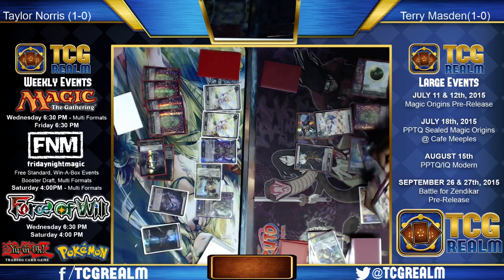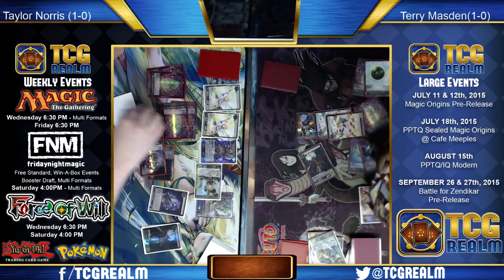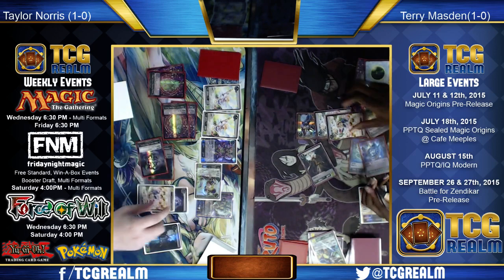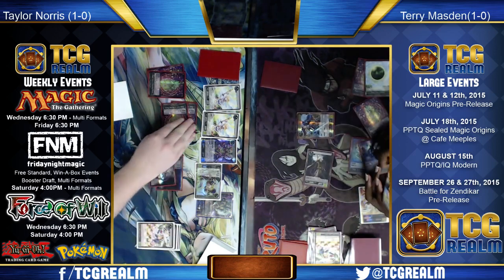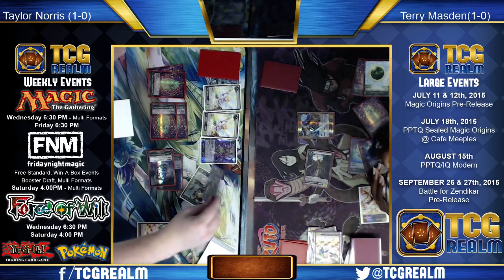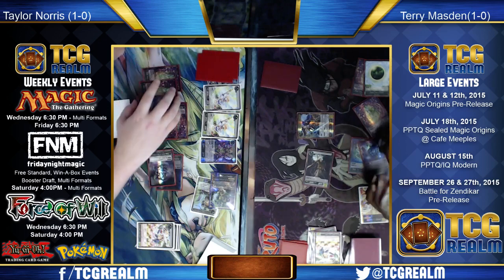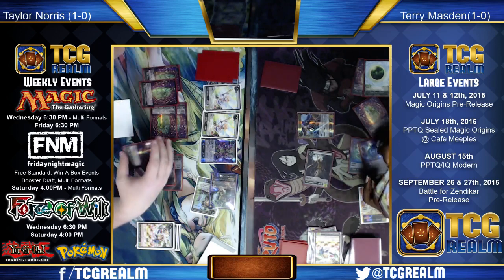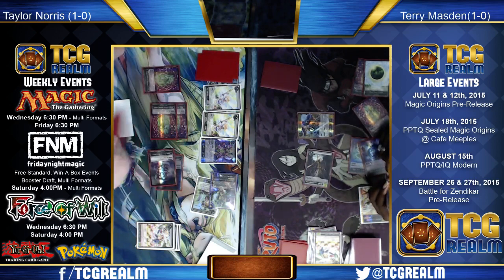For this matchup, what's most interesting is more removal and a more powerful top end — especially cards like Silkwrap, which can often catch multiple threats, are excellent here. Read the Bones and Planeswalkers like Ugin and Ajani are key. Additional spot removal is fine. You may see Glare of Heresy come in as an answer to Elspeth, or Murderous Cut, because one Delve spell will be pretty efficient. But the Planeswalkers especially, and Silkwrap, seem like the superstar cards for the matchup.